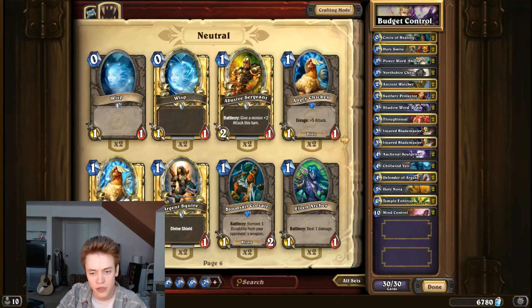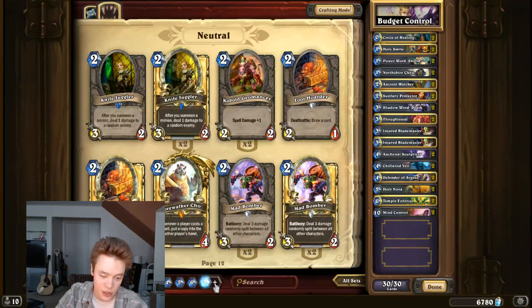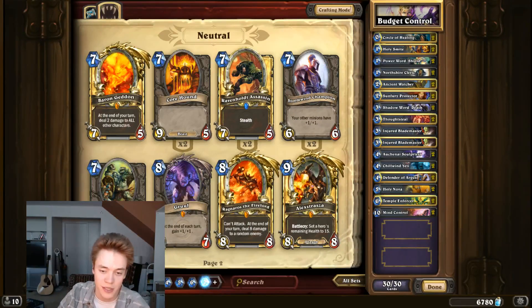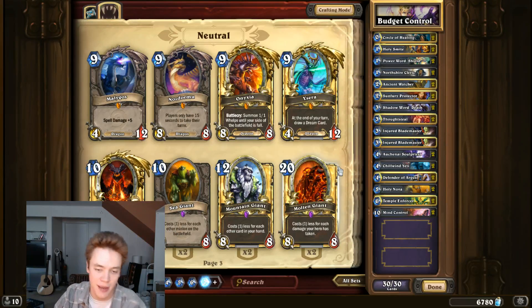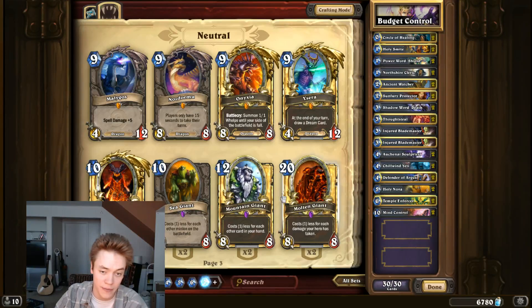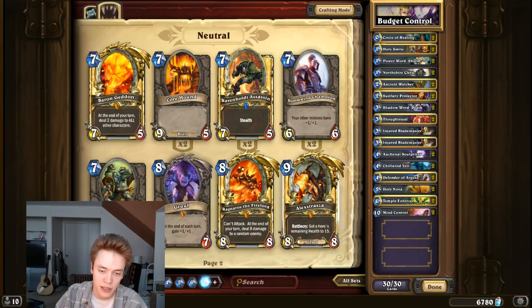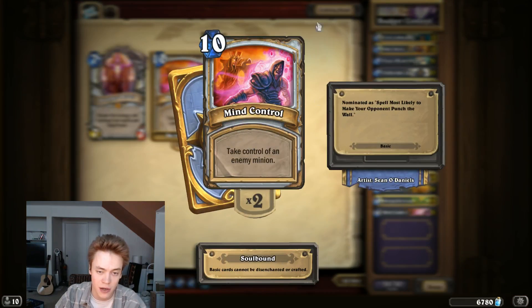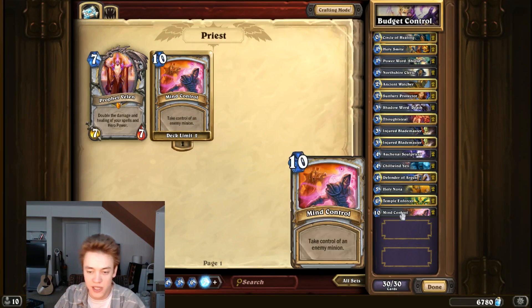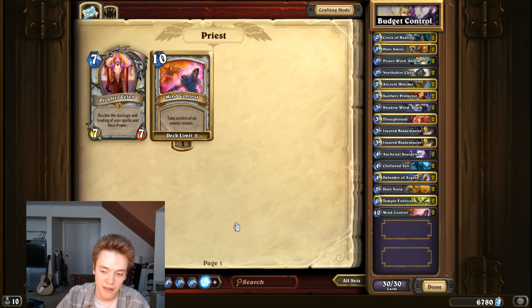One of the reasons that you don't see a lot of cheap control decks is because in a deck that's trying to prolong the game and get it to the later stages, you want cards like Ragnaros, Alexstrasza, Ysera — stuff that really closes the game out once you've dragged it out already. It's usually tough to build a control deck without those, but the exception is with Priest: you have this class card, Mind Control, which is just a really swingy effect in the late game that can kind of make up for a lack of Ragnaros and all of that.